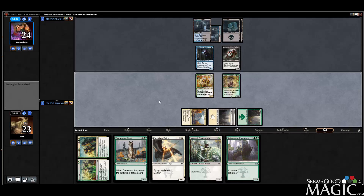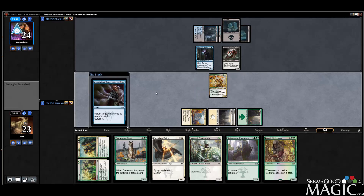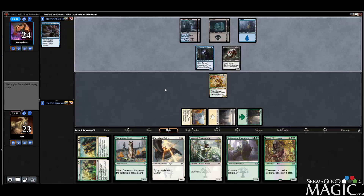You definitely want to drop your Peacemaker as soon as you can — they could bounce it or whatever, but it's not a huge deal. Our deck has a great late-game plan and we're not playing against Hyper Aggro, so that's okay. They're just trying to buy time, which is fine.